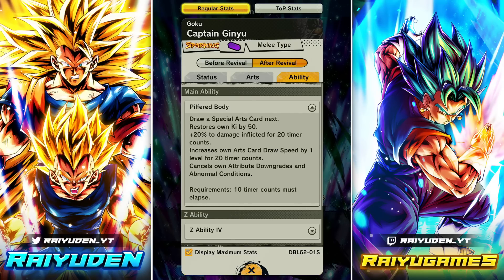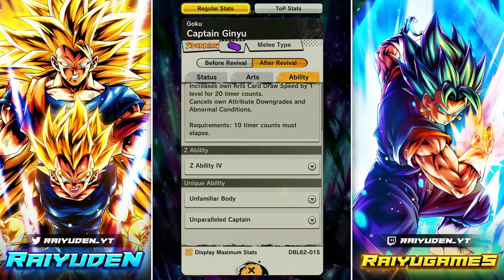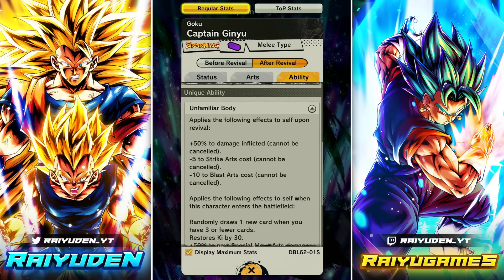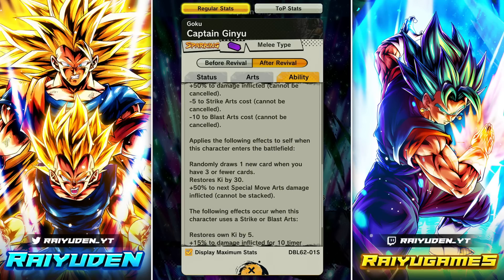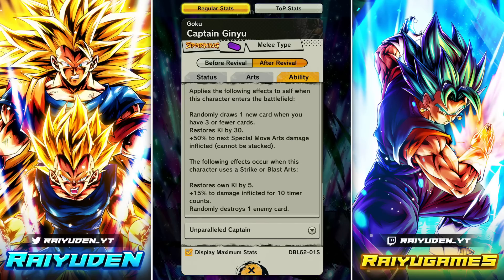Captain Ginyu after 60 timer counts post-revival with that main ability can have level 3 card draw speed with some absurd amount of Ki recovery — that's very strong. Upon revival: 50 damage inflicted, minus five to strike and blast cost, which is kind of scary given how high his Ki recovery is. When he shows up: randomly draw a new card if three or fewer, 30 Ki, blue card damage up by 50, and he gains the ability to randomly destroy one enemy card — very similar to Yellow Champa.